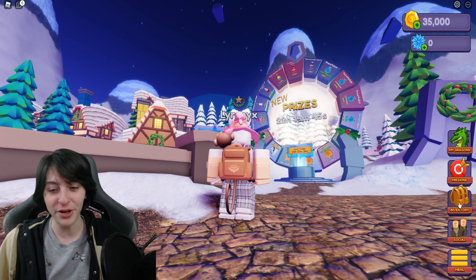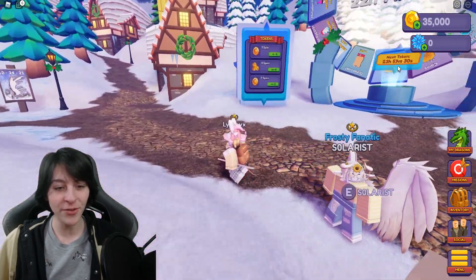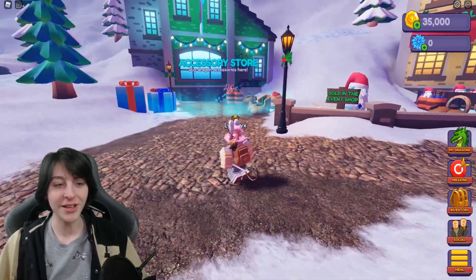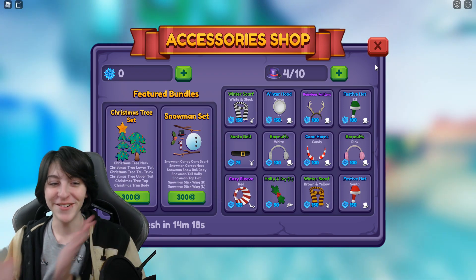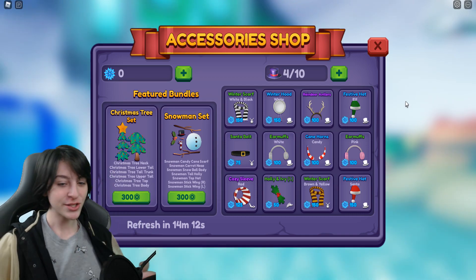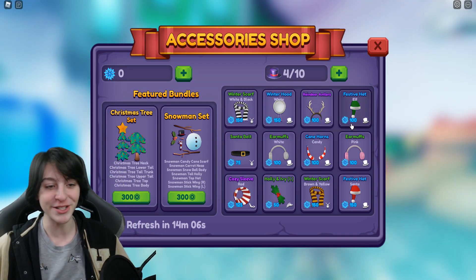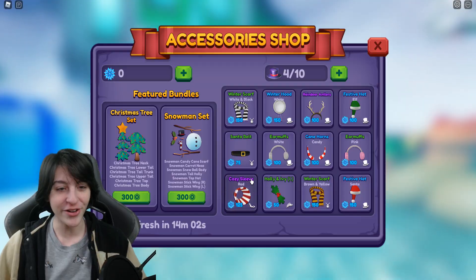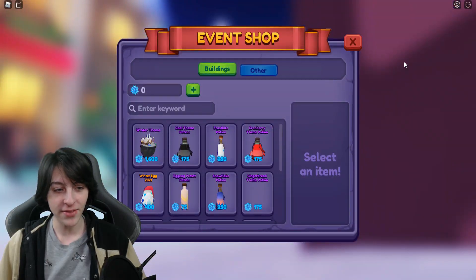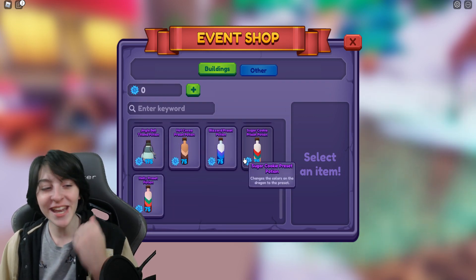The funny thing is I have this cool potion now and I can't even actually use it — that's so painful. Back over here to the shops, this is what I wanted to look at. We have the accessory store. I always love the accessory shops, they always have such lovely things. We got a festive Santa hat, an elf hat, a winter hood, reindeer antlers, cane horns — there's so much going on. Everything seems expensive though, mainly because I don't have any snowflakes at the moment.